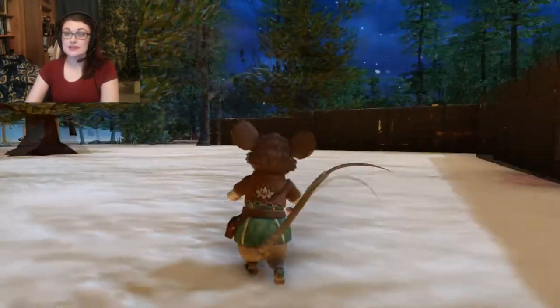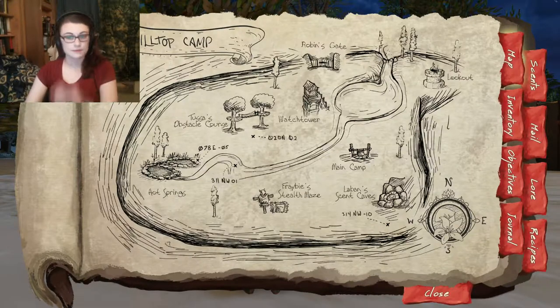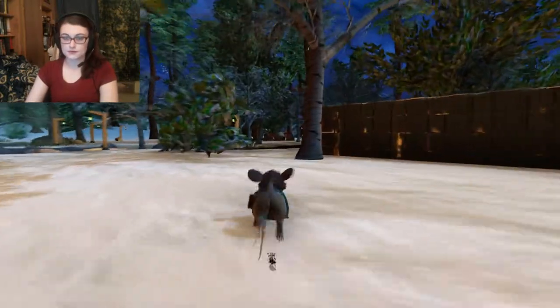In the last episode we did the sneaky challenge, so the next one I believe we need to do is the obstacle course, which means we're going to have to go talk to Tessa, wherever she is.